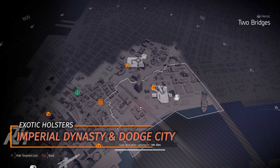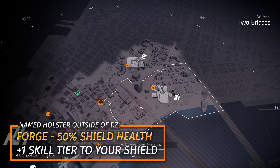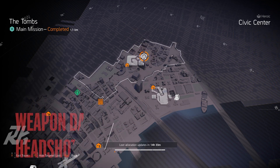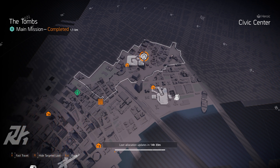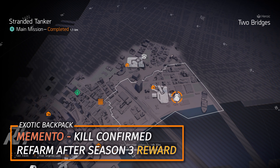At Two Bridges for holsters: the Dodge City holster and the Imperial Dynasty holster are both exotic and worth grabbing. The Forge holster gives 50% extra shield health and is highly recommended for any shield build. At The Tombs, farm Roll to Holding kneepads with weapon damage, weapon handling, and headshot damage — they pair great with the Chain Killer chest piece and a backpack with Vigilance or Composure. At Stranded Tanker, if you're looking to refarm the Memento after getting it from the Season 3 reward track, backpack targeted loot will make it drop.